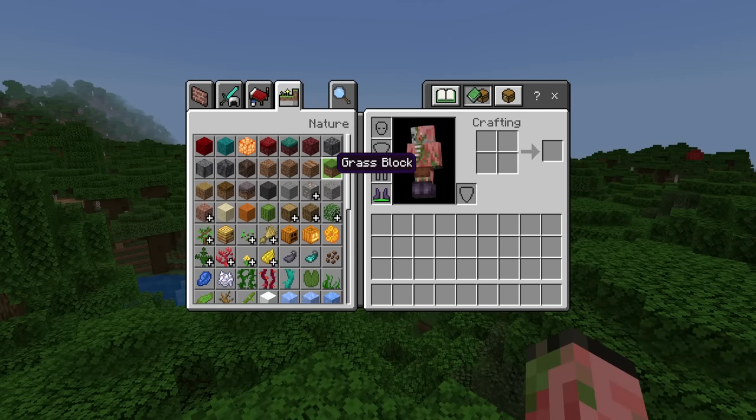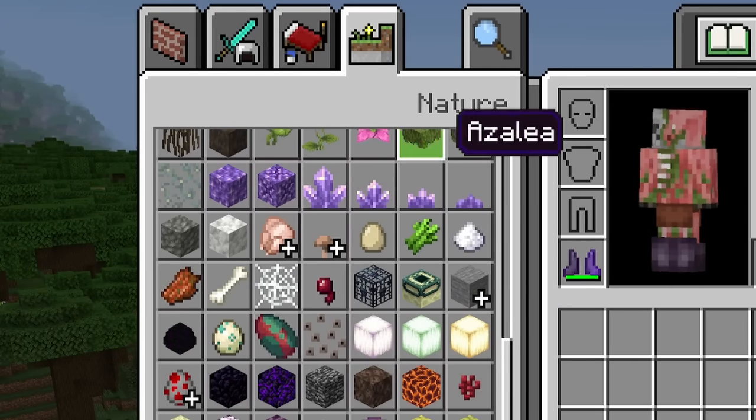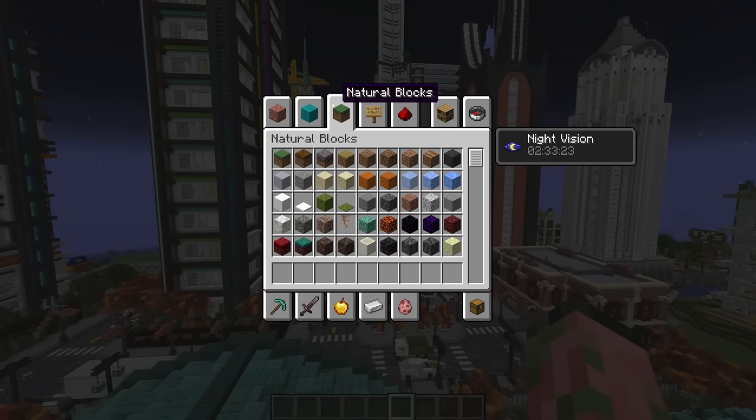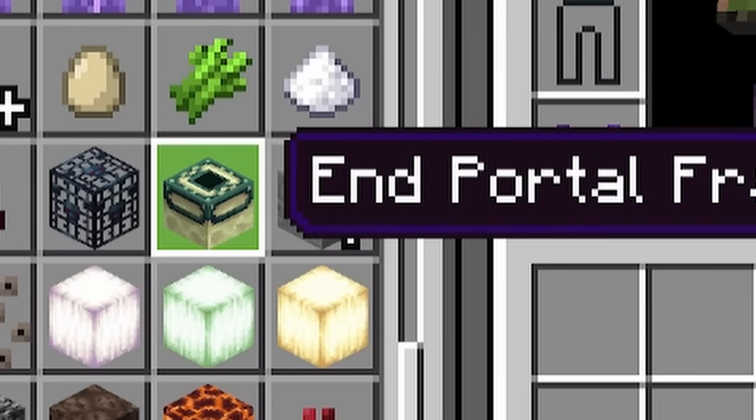Something that might catch you off guard in this update is that they've moved the end portal location in the creative inventory. It's now under the Nature tab, down by the mob spawner. Java Edition has like 12 menus — we've got four. It's a mess, but hey, they moved this one thing.